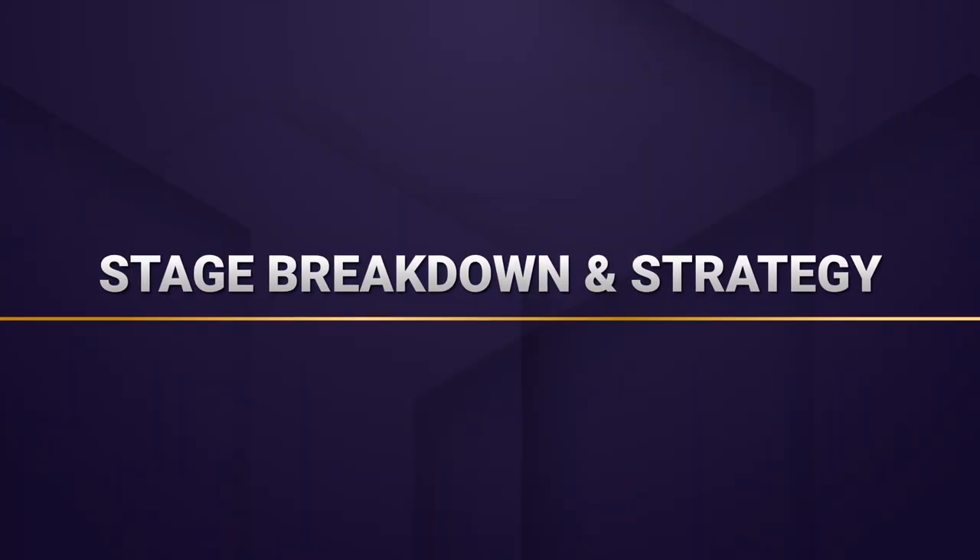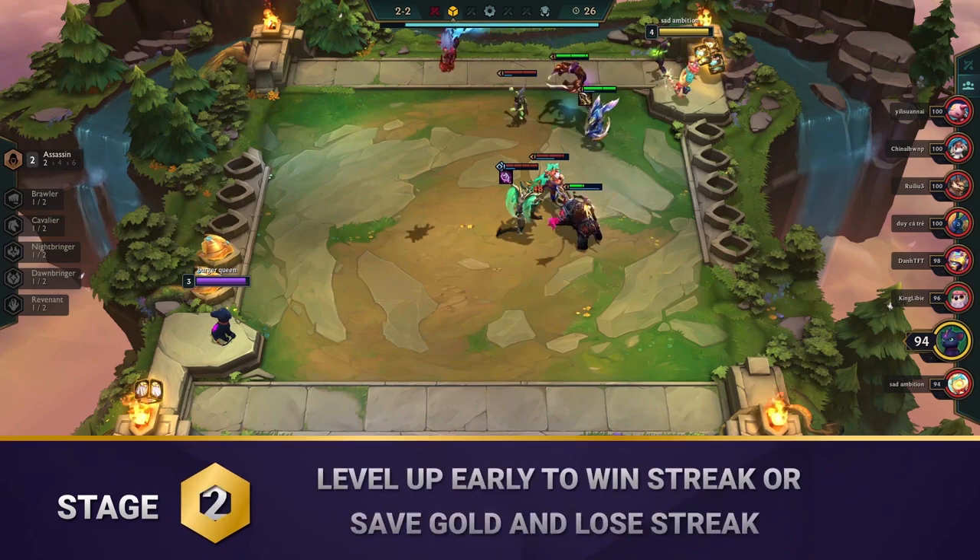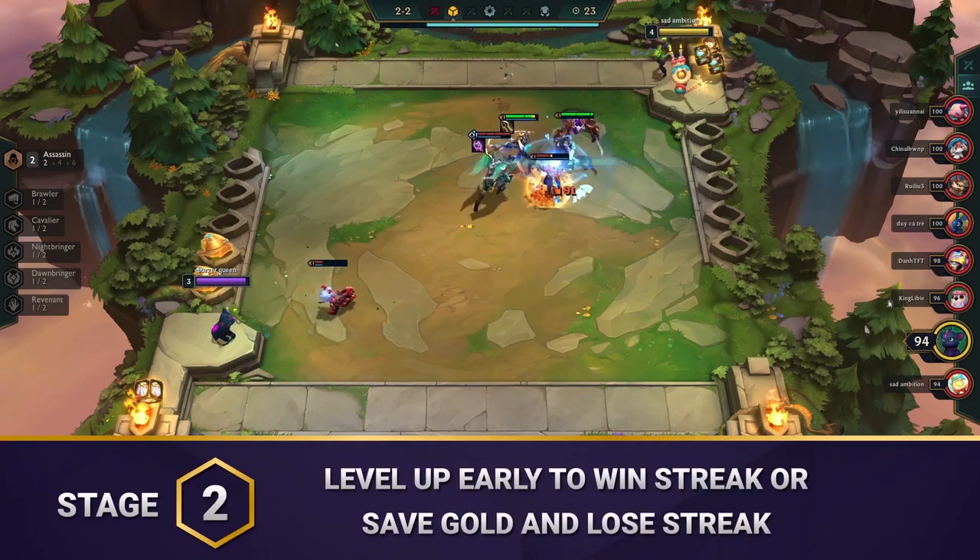Let's break down our strategy stage by stage. Since this comp slow rolls at 7 or 8, you can play the early game like any default comp. Level up early and try to win streak.